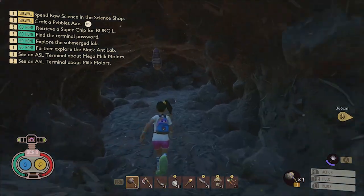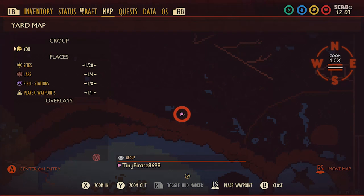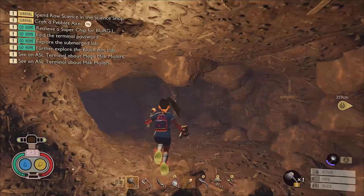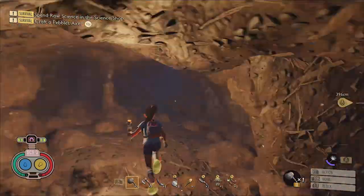This molar is down inside of a cave that's found along the upper yard's ledge and is located right here on the map. Inside of the cave, you'll need to use a bouncy ball to reach the elevated ledge where the molar is hidden.